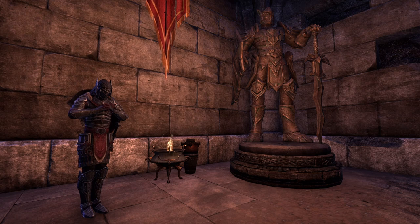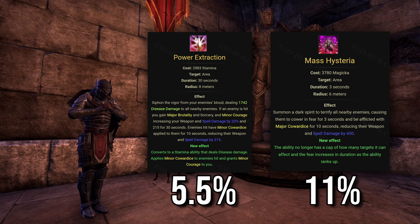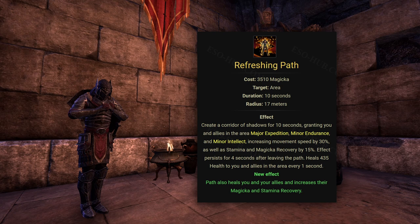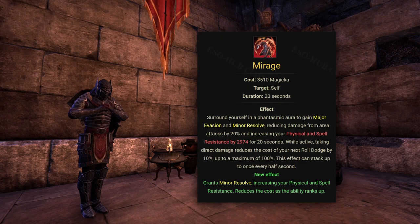Welcome to the Snapeblade Tank Guide. Snapeblade excels at reducing the damage your enemies do, thanks to having access to major and minor cowardice. Together, these two buffs will reduce the damage of your enemies by approximately 16.5%. You can reliably keep up minor endurance and intellect, increasing your group's sustain. You have access to AoE minor vulnerability, and you can easily deal with AoE damage thanks to having access to major evasion.